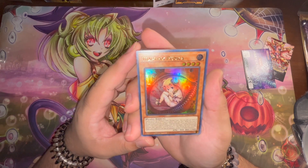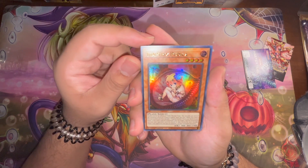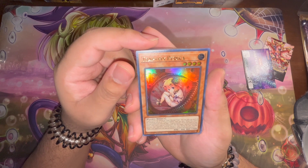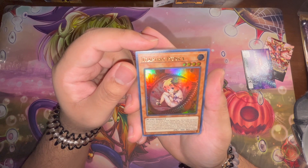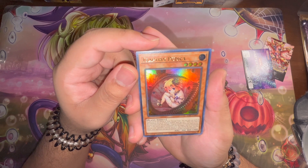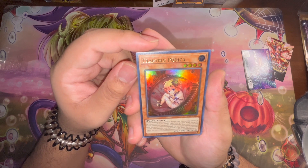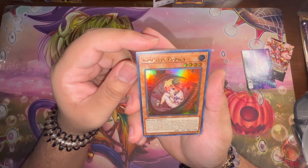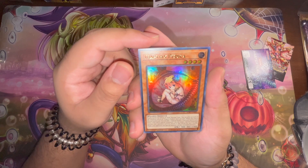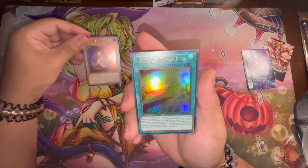Pudica is unaffected by the effects of whole and normal trap cards. While on the field, when this card is normal summoned you can add one Trap Trick Garden from your deck to your hand. When this card is special summoned you can target one special summon monster your opponent controls and banish it. Also during the next standby phase your opponent can special summon any one of their banished monsters. This card can definitely go double-sided any sort of way, so it's pretty good.